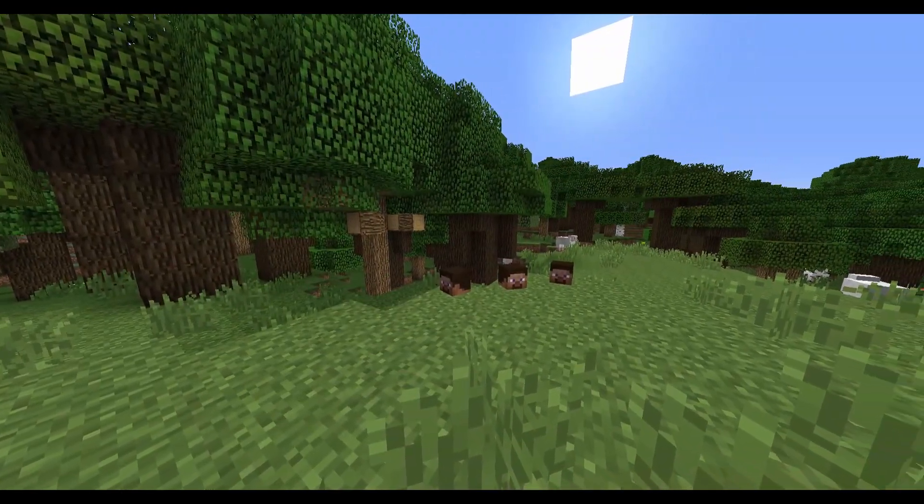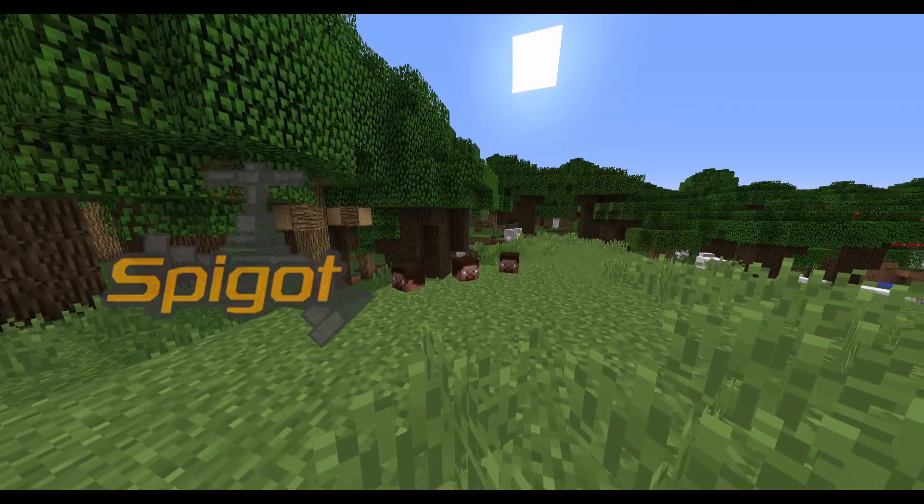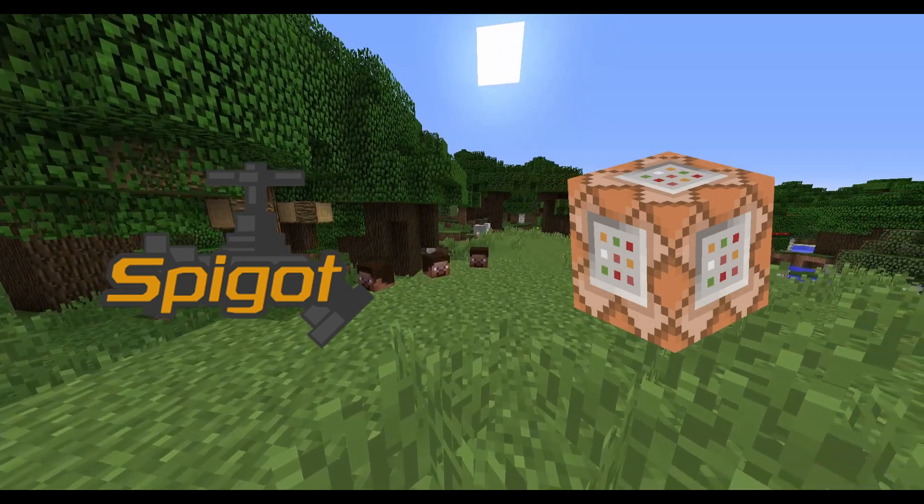Player heads cannot be obtained in vanilla survival Minecraft, so in most cases they're the result of a plugin or an admin using commands to spawn them into the world.